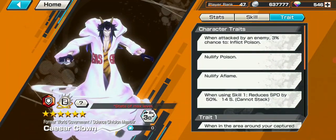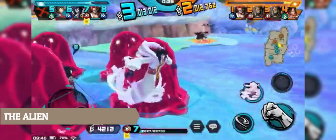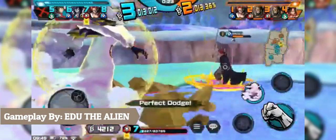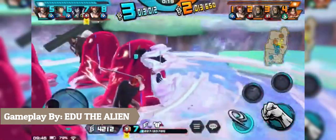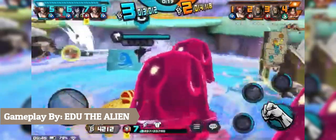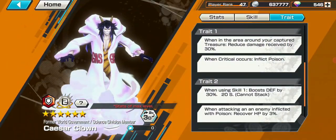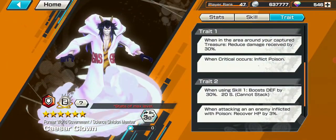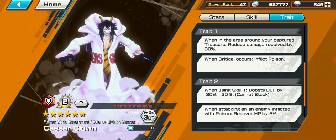Sasar Clown. He is incredible at defending — pretty much untouchable with his smiles and land of nothing active. If you keep him within the smiles and treasure area, the enemy is going to have a bad time. His trays allow him to get a good defense boost and damage reduction, as well as nullifying flame and poison. He also gets a bit of health back when attacking a poisoned enemy. Give him a defensive metal set and you have a top tier defender.